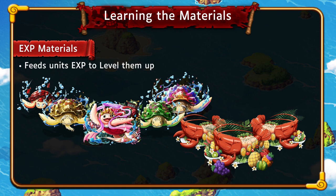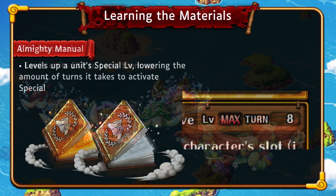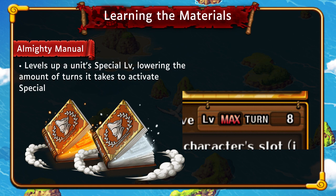Just keep an eye out for getting these items so you can boost up your characters. Moving on, we're going to be looking at the Almighty Manuals. These books help you level up a unit's special level, which lowers the number of turns it takes to activate their special — the higher the special level, the lower the cooldown.